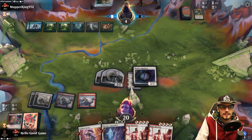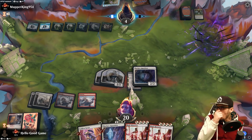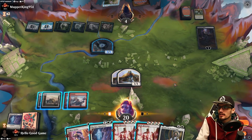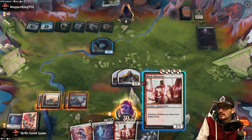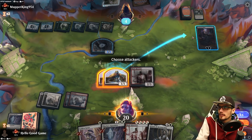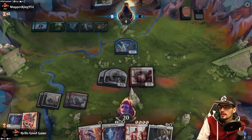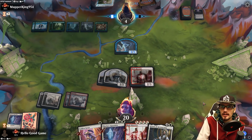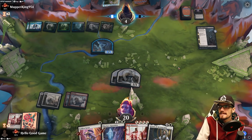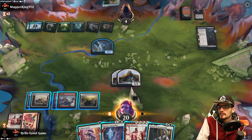Watch them drop an Ultimatum on us — what do I even try for? Professor Onyx — they sac the Apparition, they get a 3/3. They're tapped though. This is weird. We kill Professor Onyx — it's a draw engine, it's a life-gain engine. I'm surprised they didn't take out one of our tokens; they would have survived, they could have totally blocked the token. Okay, they have counter magic up — that's good for them. Can we get a Plains? Maybe.